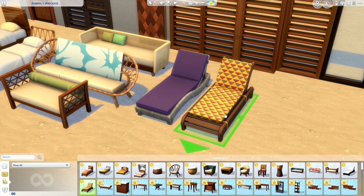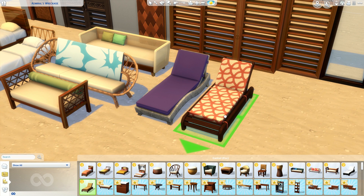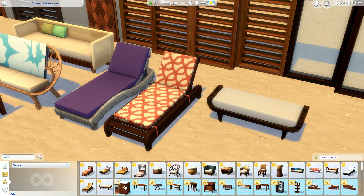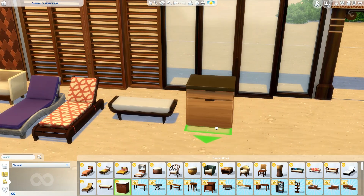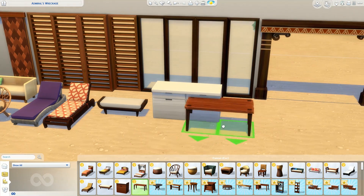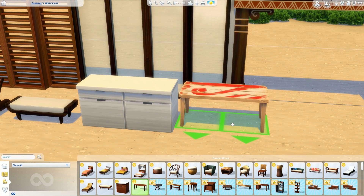Here are the lounge chairs coming with this pack. You guys know how much I talk about lounge chairs and how often I try to make my own — they don't work 100%. But now we actually have them in the game and your Sims can lay on them, sunbathe, and actually get burned. I'm so excited. One is actually coming with base game too, so keep that in mind.